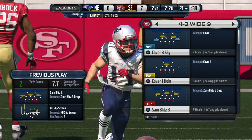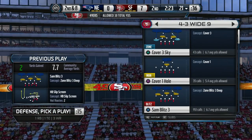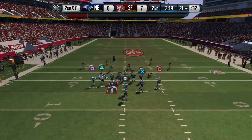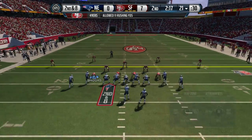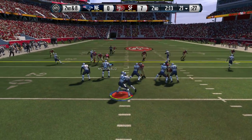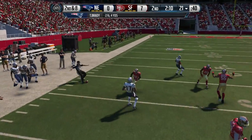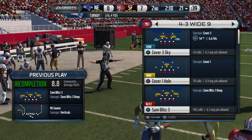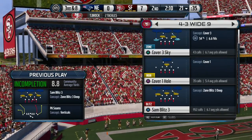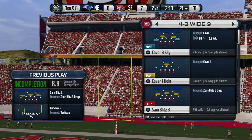He comes out in a little screen, gives it to the wide receiver, and gets a little bit of yardage. Now we switch it up — coming back out in sam blitz 3 again, but this time we leave the linebackers instead of spreading them, so we have a little more coverage. We lurk in the middle of the field and Brock actually reacts there and stops that pass play.